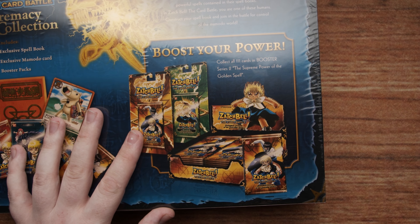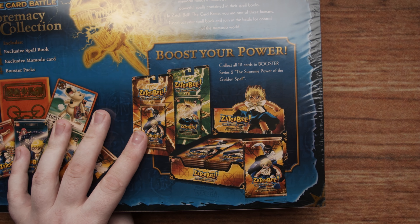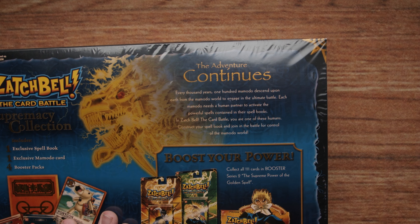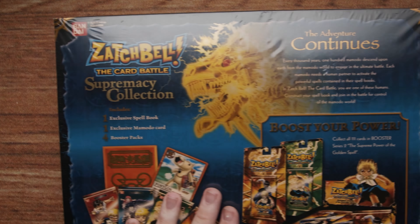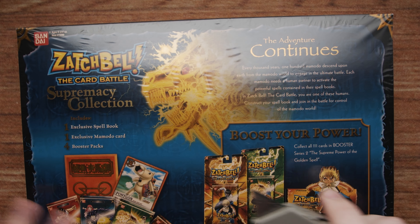Here's the back of the box — somehow even prettier than the front. It looks fantastic. For set two, collect all 111 cards in Booster Series 2 — the supreme power of the golden spell. It says here: the adventure continues. Every thousand years, 100 Momodo descend upon Earth from the Momodo world to engage in the ultimate battle. Each Momodo needs a human partner to activate the powerful spells contained in their spell books. In Zatch Bell the Card Battle, you are one of these humans. Construct your spell book and join the battle for control of the Momodo world.